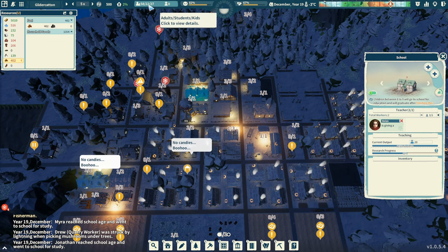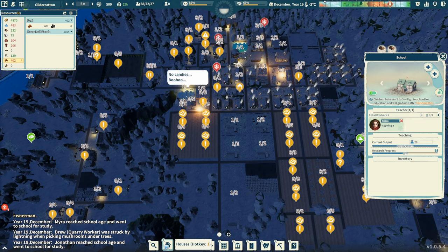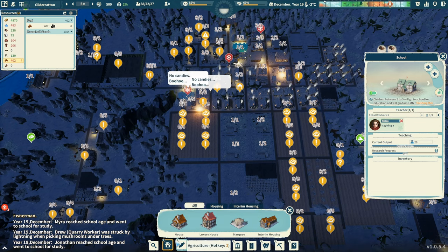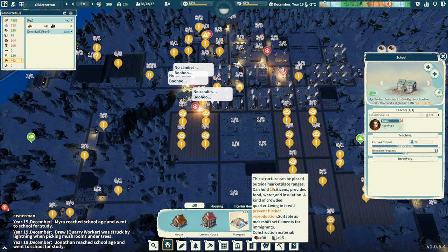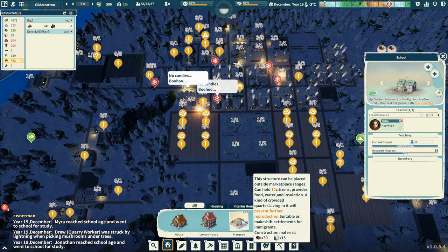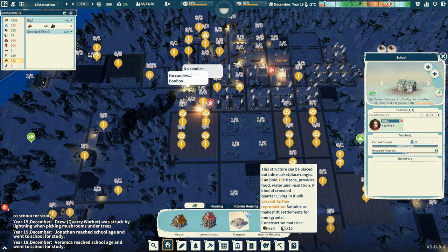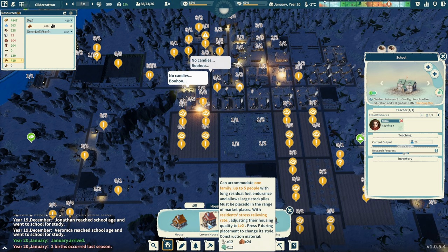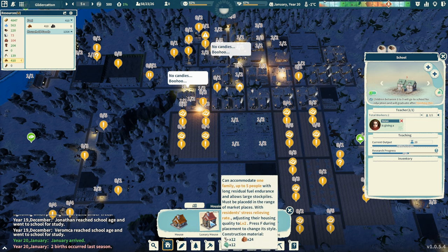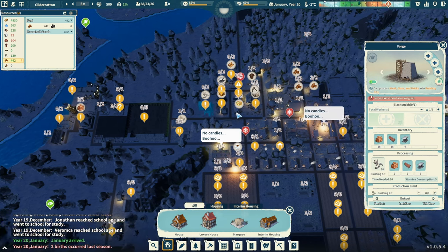The schools have 22 people in there. Let's take a look at the building menus and see if there's stuff we've been overlooking. We haven't bothered with the marquee yet — it's placed outside market ranges and can hold 10 citizens, providing food, water, and insulation. That's like cramped temporary housing. Luxury housing requires those building kits. We took people off of those.